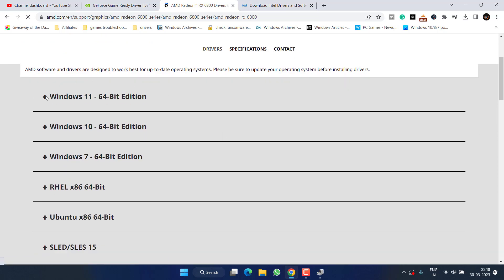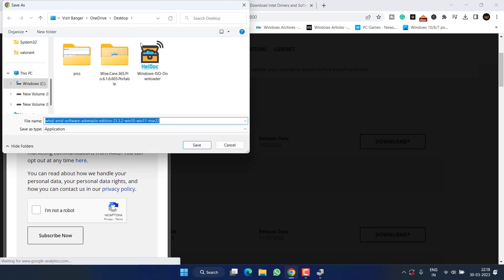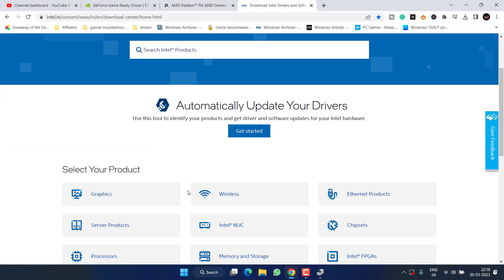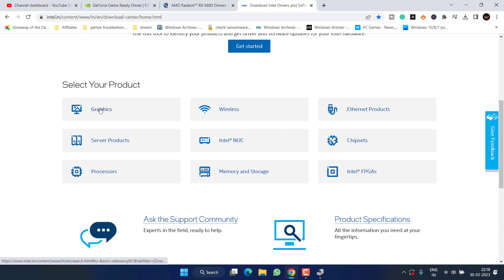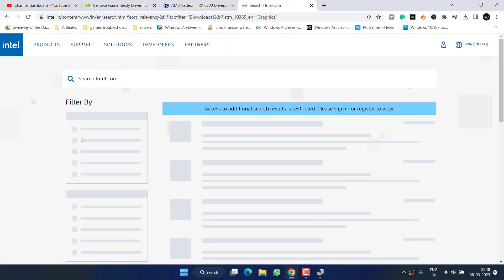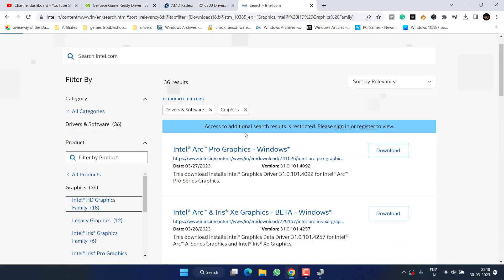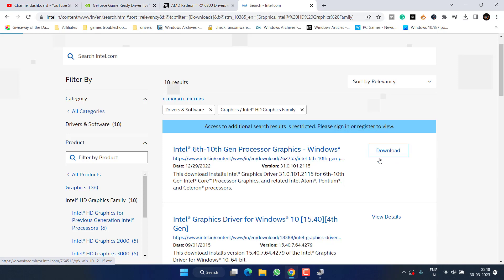Depending on the type of Windows you have, expand it and click 'Download' to get the latest drivers for your graphics card. For Intel, scroll down, click 'Graphics', then from the left pane select your family and click the download option.